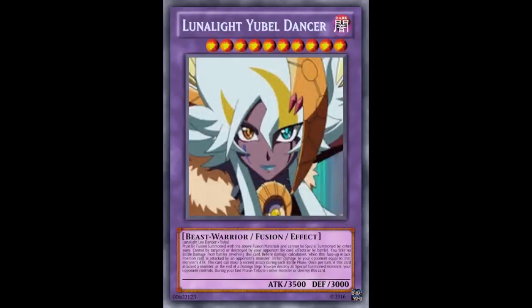With this card you're supposed to fuse Leo Dancer with Yubelle, so hopefully it's worth it — because so many Leo Dancers already takes a lot of resources. Unless you're doing that new Joyous stuff, then not really — you just have Yubelle in hand, Poly it one more time, and summon into this. So this is Luna Light Yubelle Dancer. It's Level 10, just like Yubelle, Dark Beast-Warrior instead of Fiend. It's a Fusion Effect Monster made with Luna Light Leo Dancer plus Yubelle. It's 3500 — monsters that can't even be targeted or destroyed by your opponent's card effects.